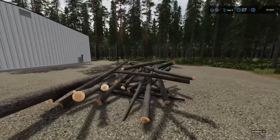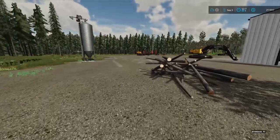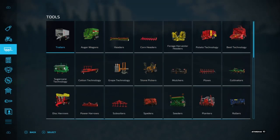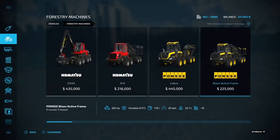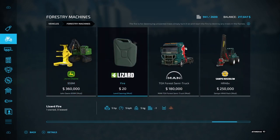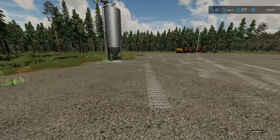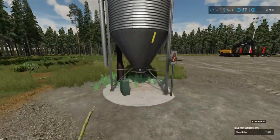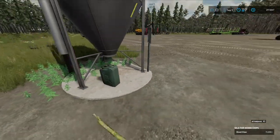First off, you need to get yourself a pile of sticks — here we have a pile of sticks. Then in Forestry Machines — it's been a little bit since I bought it, so I apologize — it's right there in Forestry Machines, just listed as "fire can" under land clearing. That's all it is. You buy it for $20. There's nothing special to it; you can pick it up by hand. We have ours here in the wood chip silo.